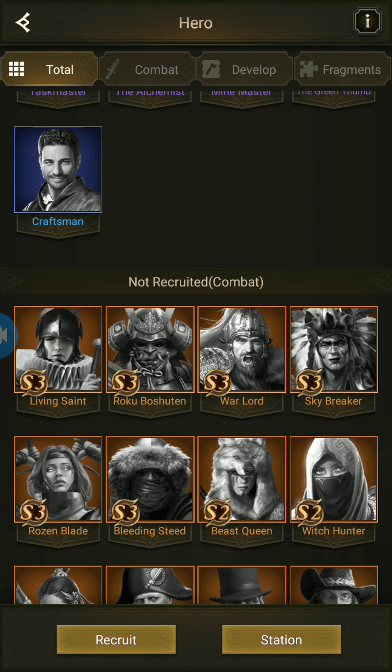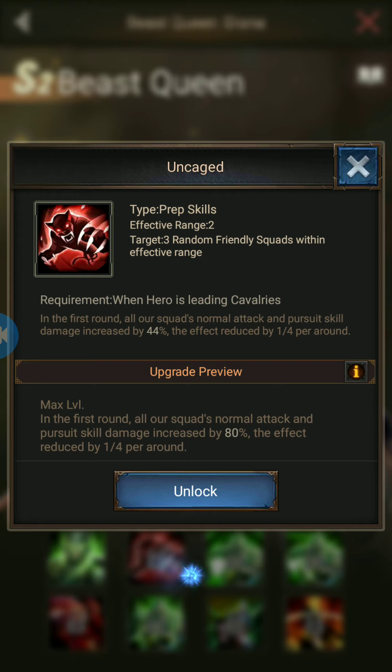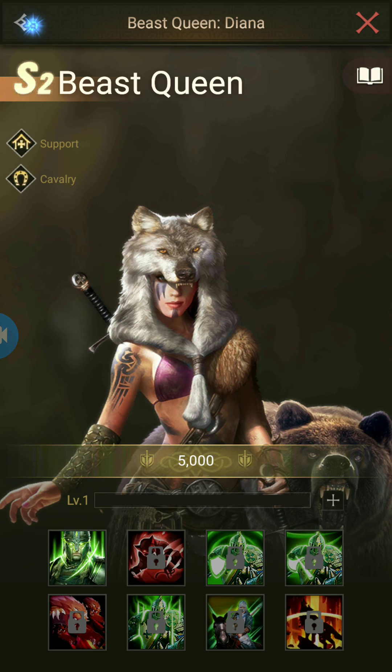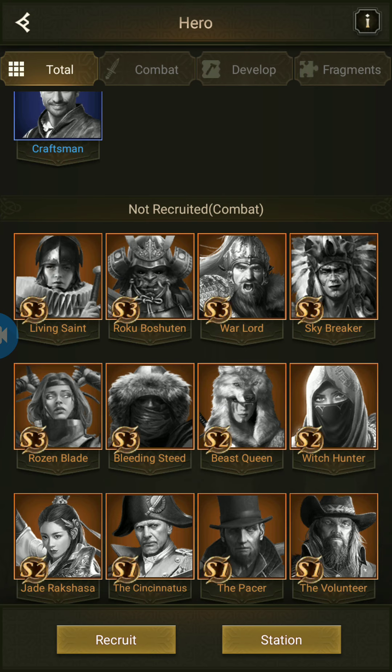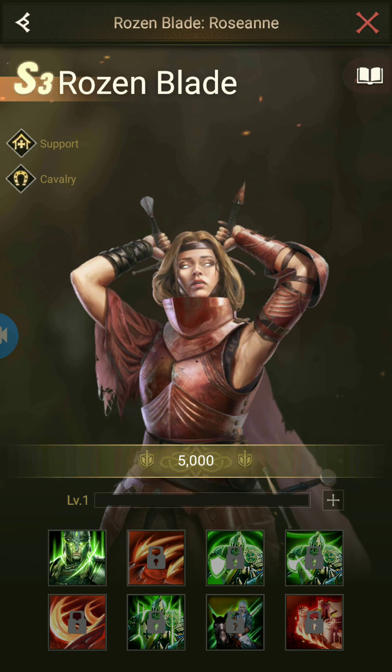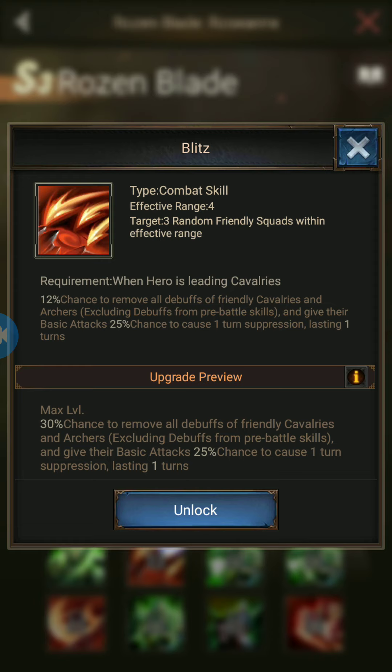The perfect S2 combination is BQ, Rojan Blade, and Immortal. Starting with BQ: she has an effective range of 2, which means she is perfectly suited for the front row. Her skills include an aspiratory state and other abilities you can check yourself — I won't go deep in this video but will cover heroes and skills in upcoming videos. The second hero is Rojan Blade, best suited for the mid row with an effective range of 4, meaning she can target all enemy squads.